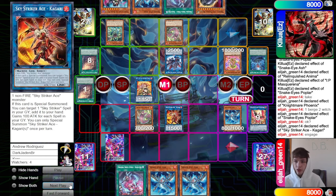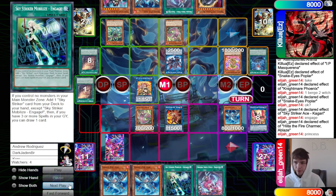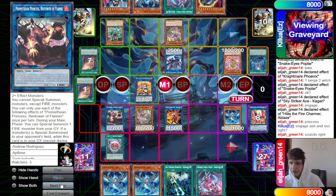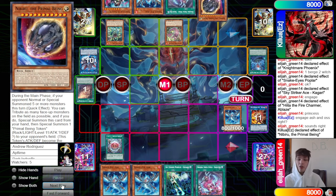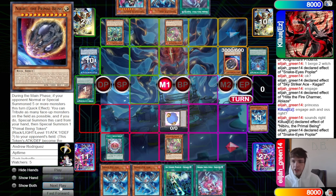The opponent still has a few interruptions, but they also have Rock and Enhance. We make Kagari — Kagari effect adds back Engage. Hita effect goes to take Princess — they say sure. Subversion onto Princess puts it into the spell trap zone. Engage, Ash, Original, Sinful Spoils — sounds right.